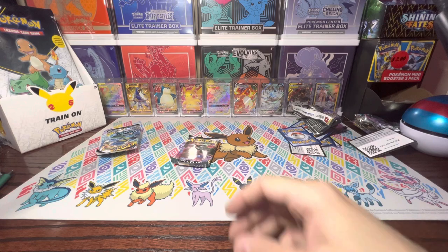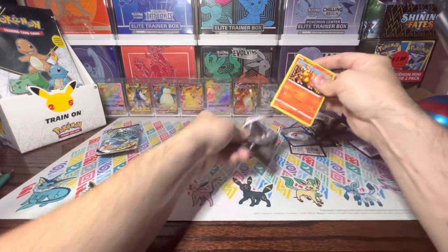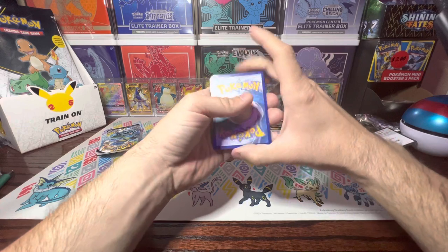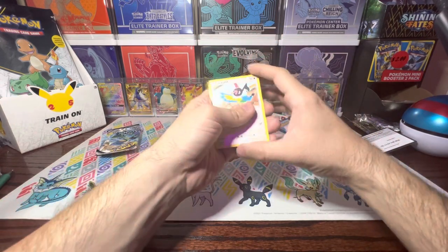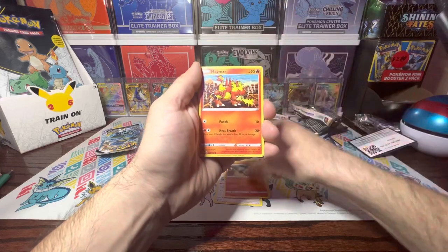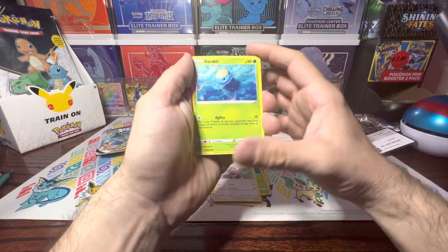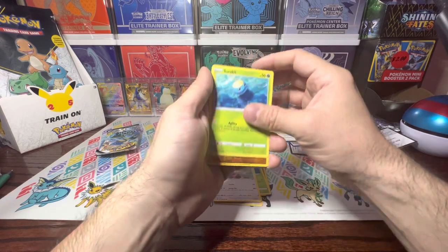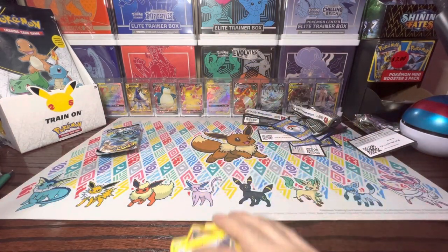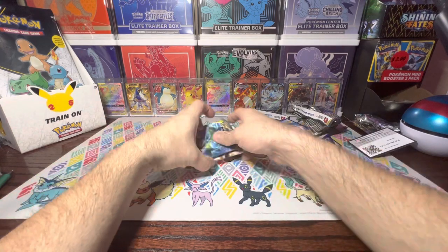Let's see what we've got in our last pack of Rebel Clash. Get rid of that energy. Chattot, Drakloak, Lampent, Magmar, Galarian Yamask, Sir Fetchd, Stufful — and another Sir Fetchd. Wow, how did I get two of those? That's horrible. Reverse Stone Fighter, and for the rare, I have a Toxtricity — non-holo Toxtricity. So another pack with no pulls from it.